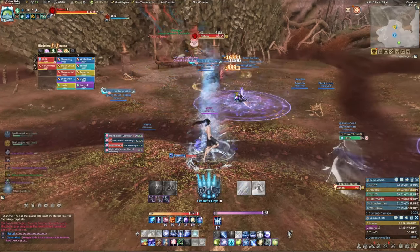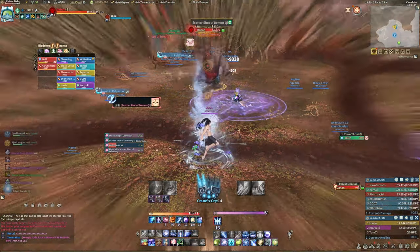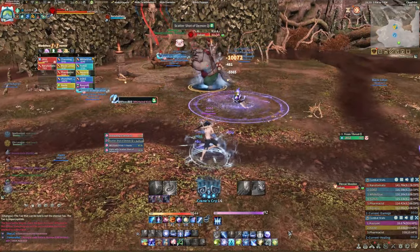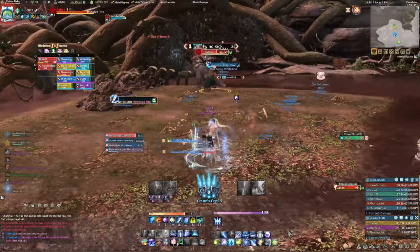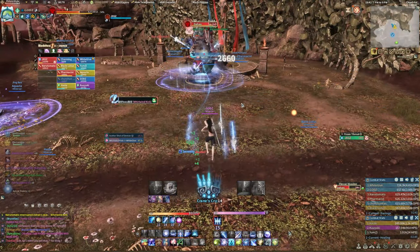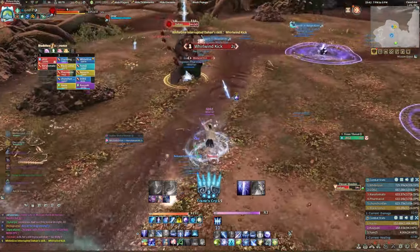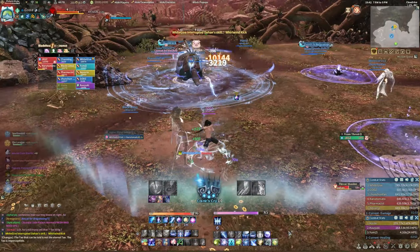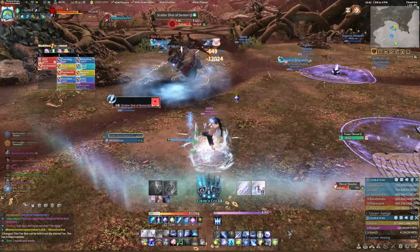At last, the final boss. Da Han's first skill to look out for is Scattershot of Demon Chi, which randomly deals damage and bounces between raid members. When the bounce happens, damage is quite significant and could be lethal, so make sure the entire raid other than the tank scatters — both melee and range included. The boss then uses Whirling Kick, spinning towards a random player and dealing damage along the way. The damage could also be lethal if caught in too many instances, so using your free CC skill here could be the difference between life and death.